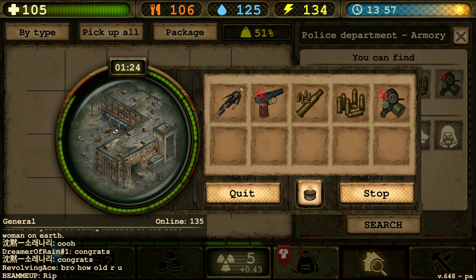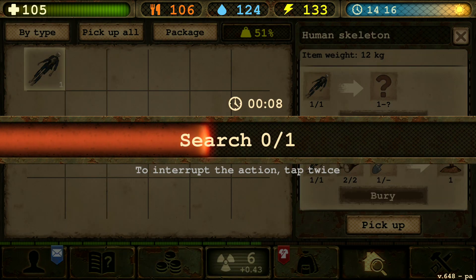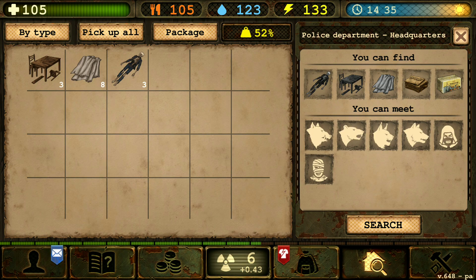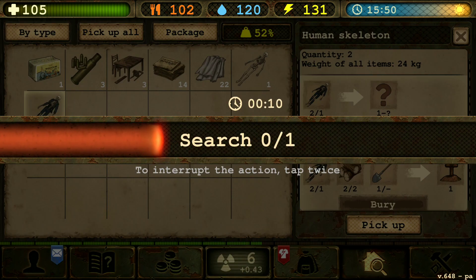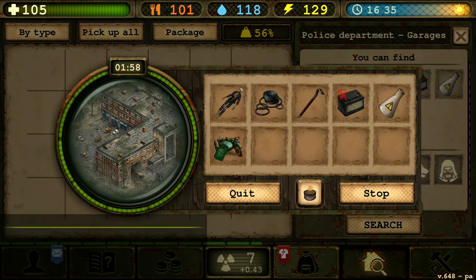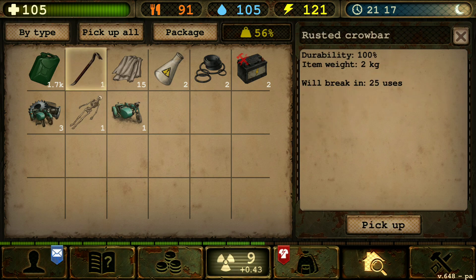Not bad. I wish I had my grenades with me here. Let's continue and search up the human skeleton, get all those bad boys. Let's search a skeleton. Great thing we got the rusted crowbar.